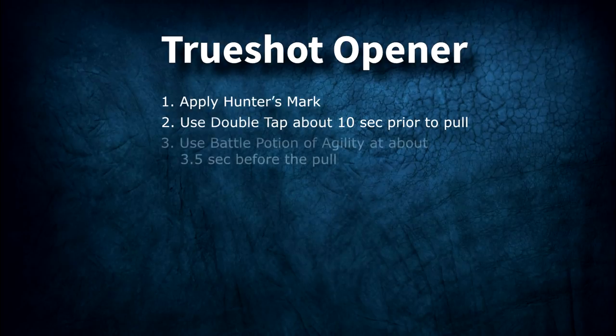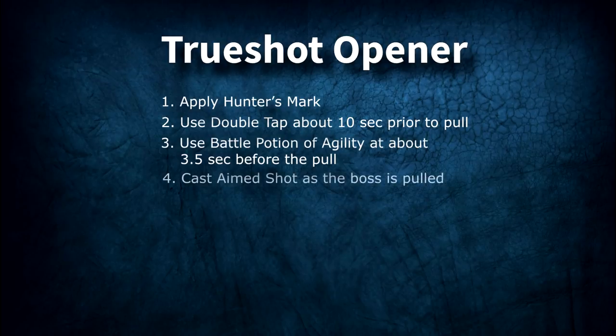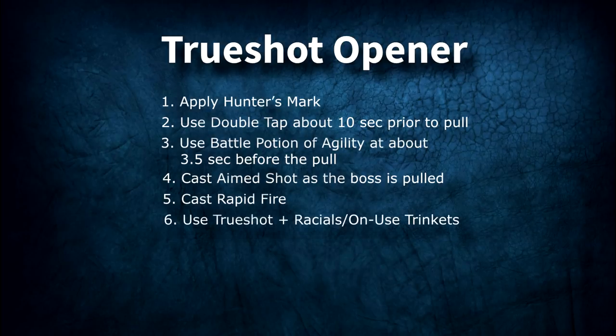Next, use Battle Potion of Agility at about 3.5 seconds before the pull. Four, start pre-casting Aimed Shot at about 3 seconds before the pull — your Aimed Shot should fire as the boss is pulled. Next, you want to immediately cast Rapid Fire as soon as the boss is pulled. Six, cast Trueshot paired with any racials or unused trinkets. You can easily do this by macroing them together. Technically, it is better to wait until the GCD of Trueshot is finished if you're wanting to min-max, but this is a very, very slight gain.